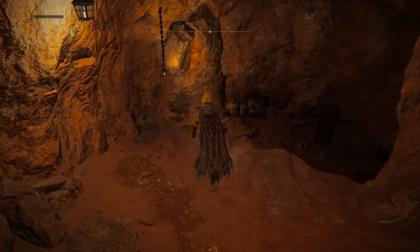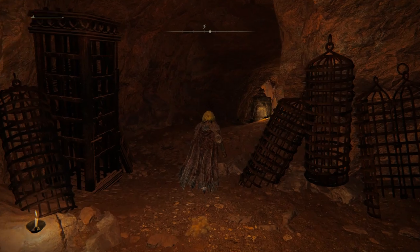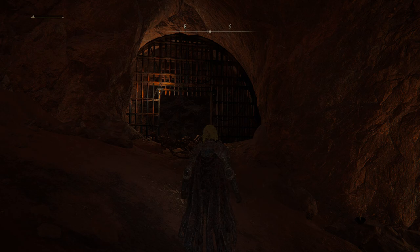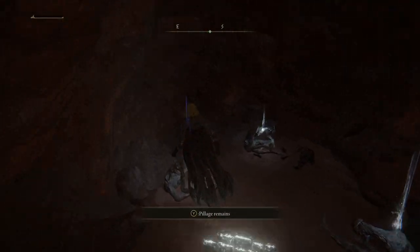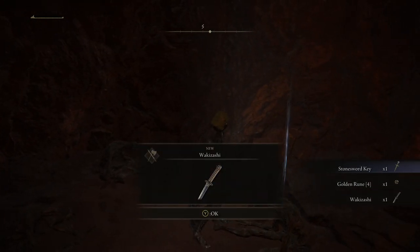Go ahead and follow the pathway back down how you did before, but be careful — since the jail cells are open, the fire exploding boys are going to be coming out of their jail cells. As stated before, the Wakizashi is located in the second jail cell. It's actually the third body, which is on the right side, and voila — now you have the Wakizashi.